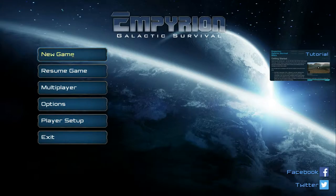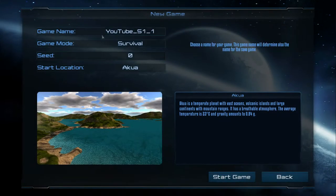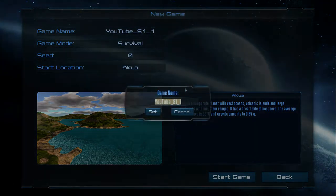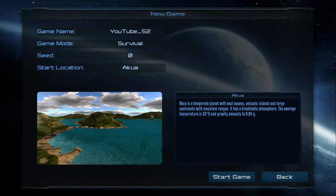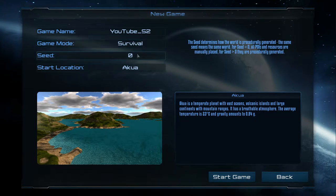The save game is still there so we could go back to that, but I'm actually going to check out the new features. This is the new start — you can set the game mode here, turn it to creative, and you can have a seed. Seed equals zero means all POIs and resources are manually placed; for seed greater than zero they're procedurally generated. That's interesting.